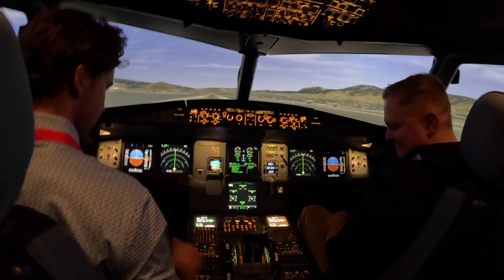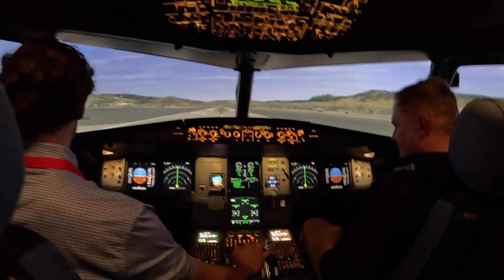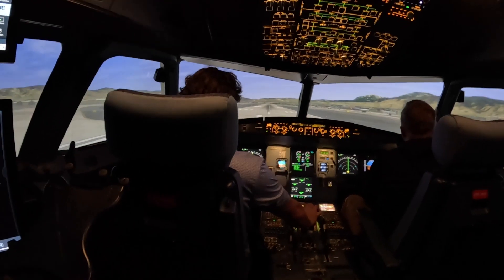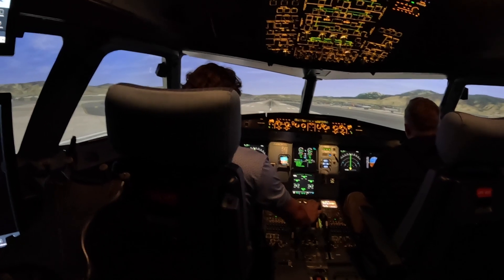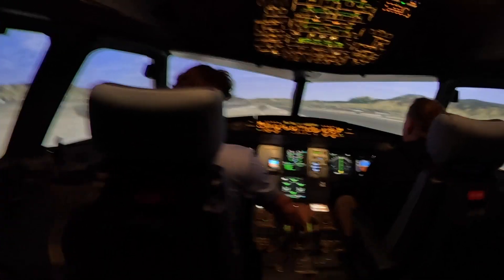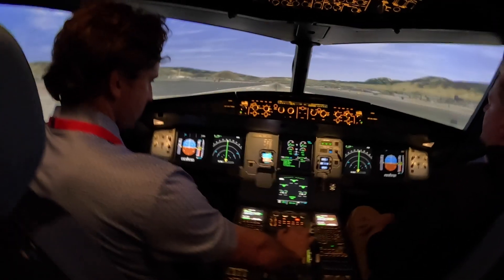We'll do the TAWS event, and then I'll send some TAs and RAs at you. On departure, turn right heading roughly 210 and maintain 6,000. You're clear for takeoff, runway 1-6 Right. Great turn to the west, clear for takeoff, runway 1-6 Right.